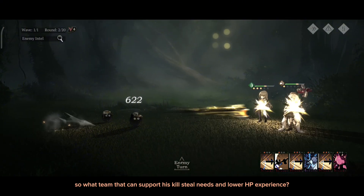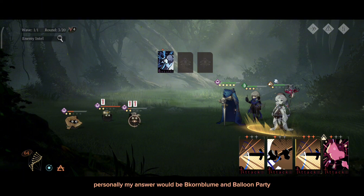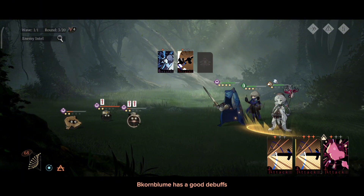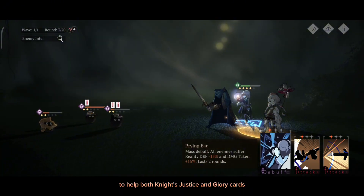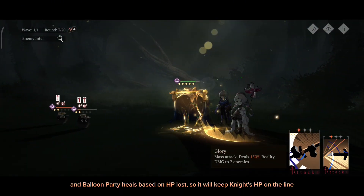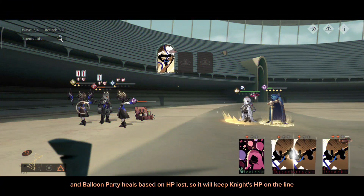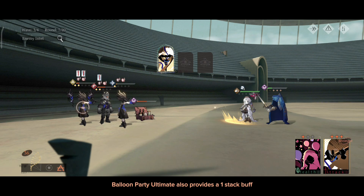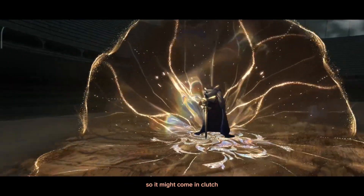So what team can support his kill-steal needs and low HP playstyle? Personally, my answer would be Cornbloom and Balloon Party. Cornbloom has good debuffs and a mass attack card that deals pretty good damage to help both Ignite's Justice and Glory cards. Balloon Party heals based on HP lost, so it will keep Ignite's HP on the line. Balloon Party's ultimate also provides a buff that can reduce damage taken and heal upon hit, so it might come in clutch.